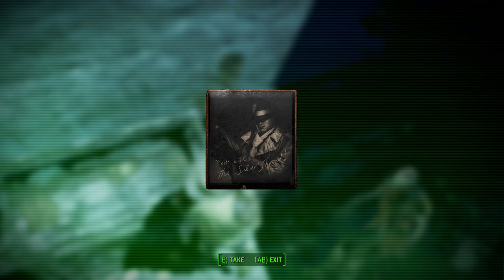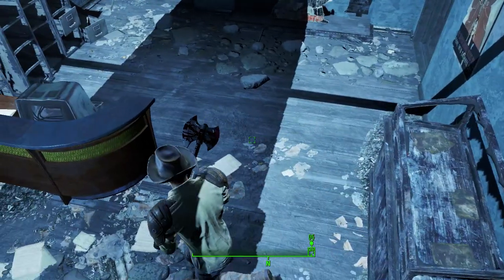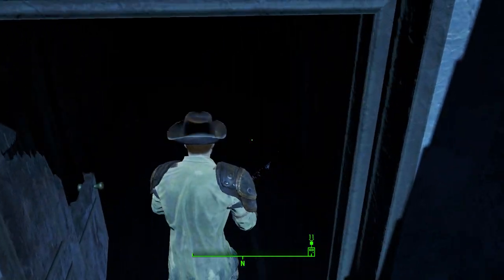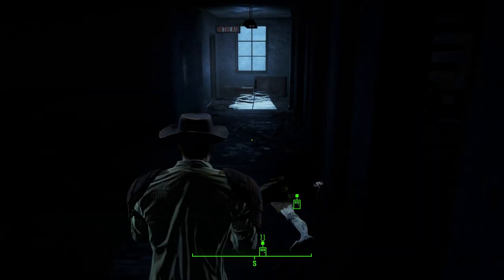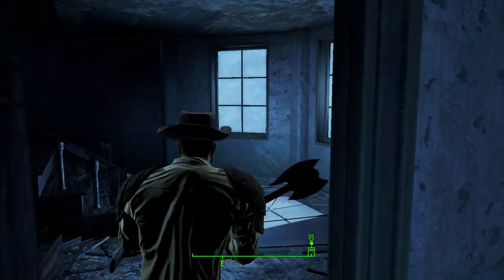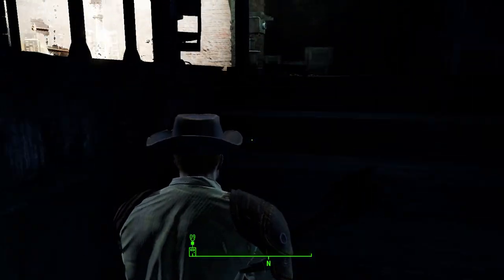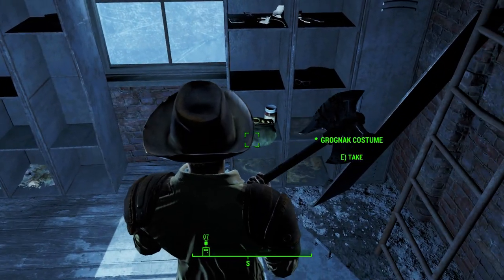You can also grab the Silver Shroud picture right here if you want, since we are going to be getting the Silver Shroud outfit. Go through this door, head up these stairs, take a right, take a left at the on-air sign, and the Grognak outfit is right there.